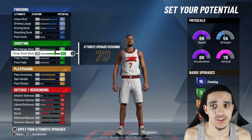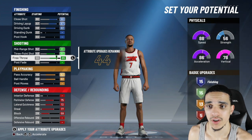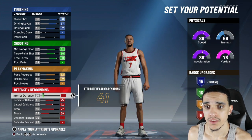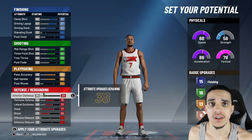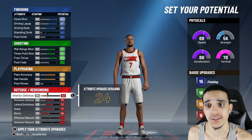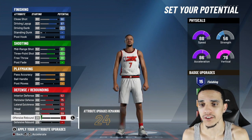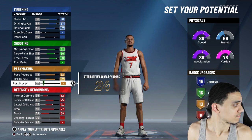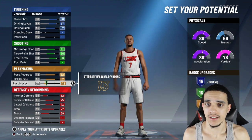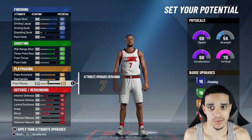I have 70 more attribute upgrades remaining, so I'm going to try to figure out what to put them into. I went ahead and threw some into free throw, because you want to have a free throw. Personally I don't just play park — I'm a Pro-AM player too, so free throw is going to be important for me. Then I hit all the rest on post moves.